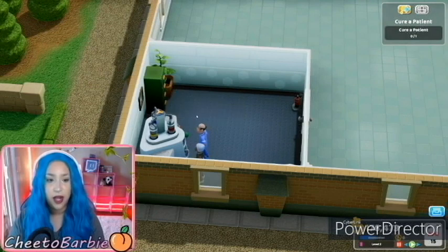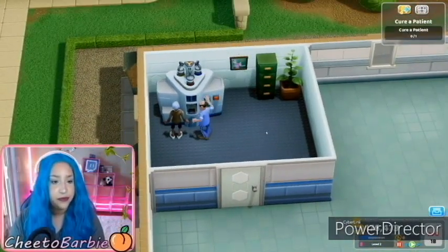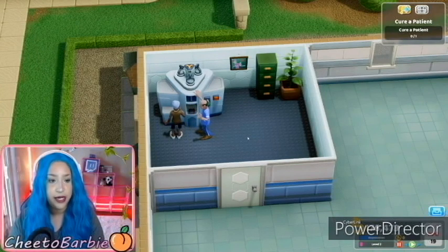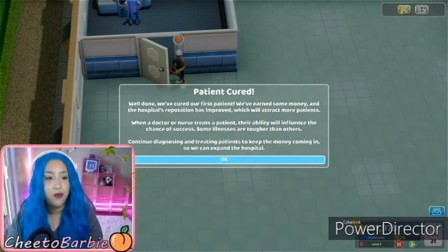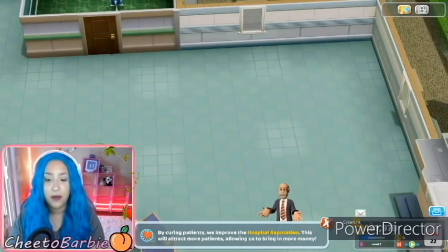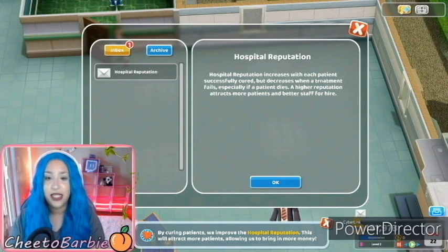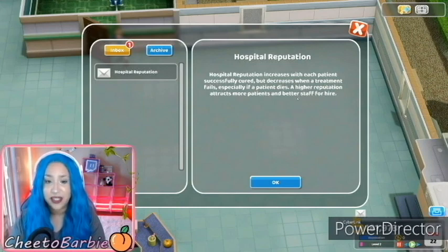Our nurse is starting off with a little bit of happiness, but at least their stamina is up. What's wrong with her, doctor? Oh, she's taking some medicine. Yay! She's been cured. You're welcome, Sally. Well done. We've cured our first patient. We've earned money and the hospital's reputation has improved, which will attract more patients. When a doctor or nurse treats a patient, their ability will influence the chance of success. Some illnesses are tougher than others. Continue diagnosing and treating patients to keep the money coming in so we can expand the hospital.